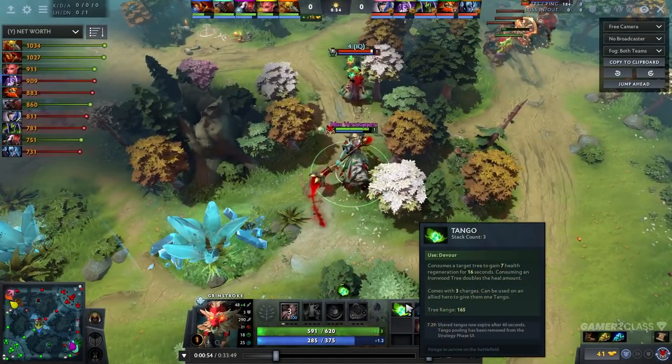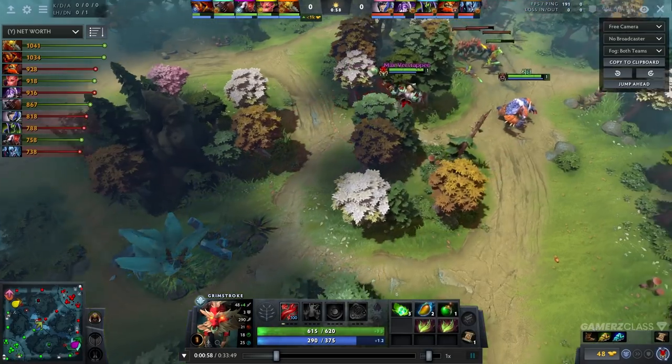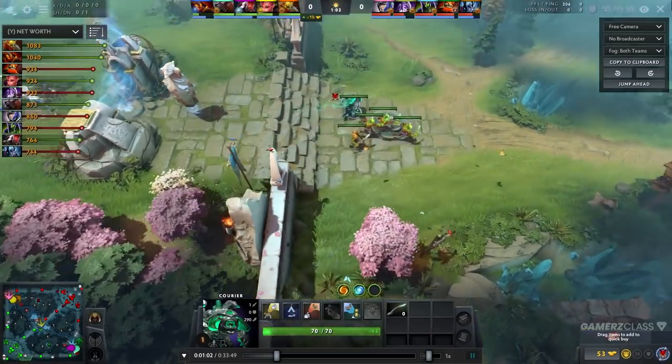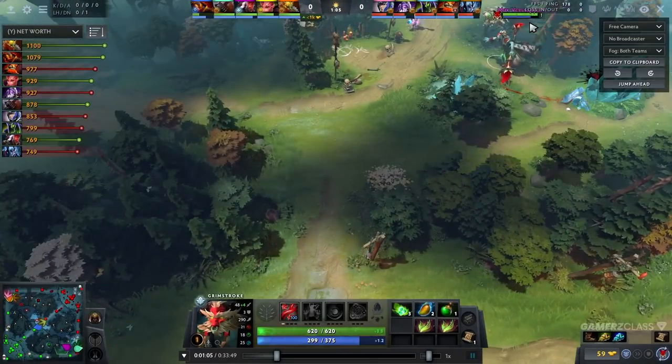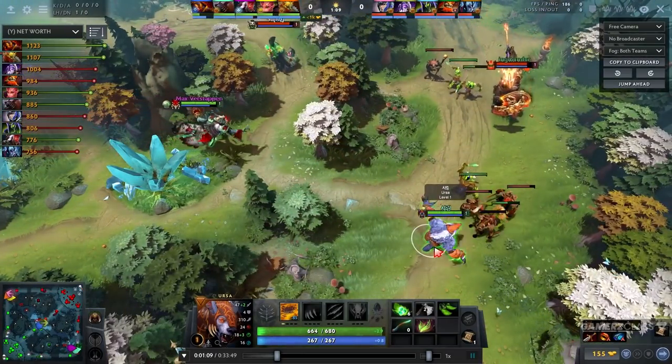I believe right now supports should start with at least 6 Tangos, but then buy 3 more from the bounty rune gold via the courier and bring them to the lane, and share them with their core whenever they feel like it.